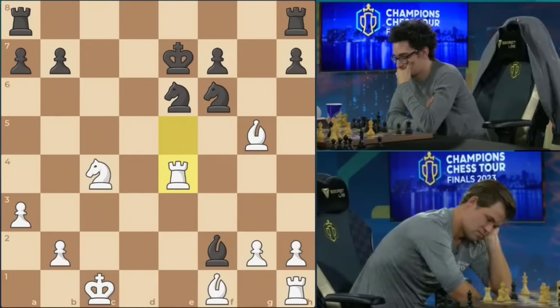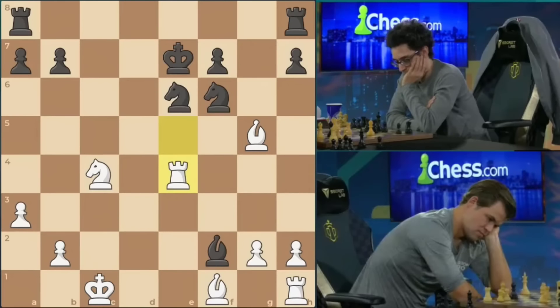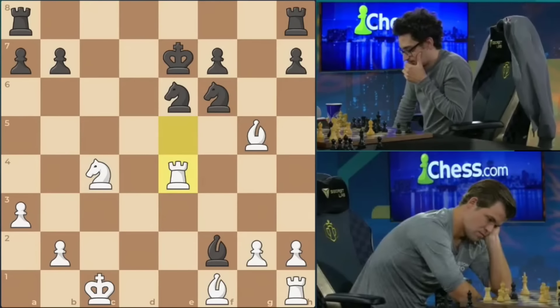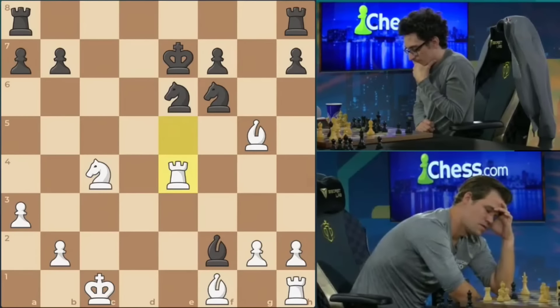Meanwhile, there's a very different dynamic on our other semi-finals matchup. We see an endgame where white has a bishop pair. Black's pawn structure is a little bit loose. We see three pawn islands for black, two for white. In general, having the bishop pair in an open position, you feel it's better, but the lack of development in white's pieces would compensate for that.